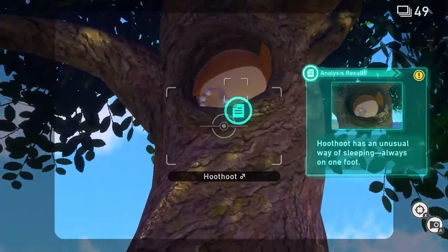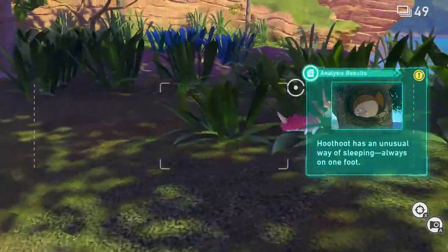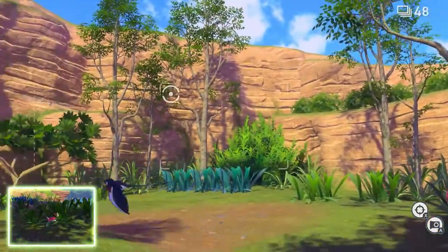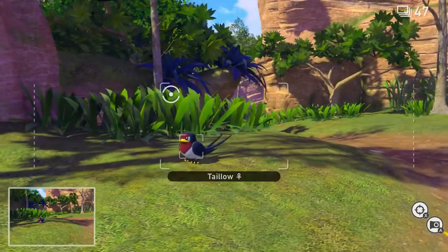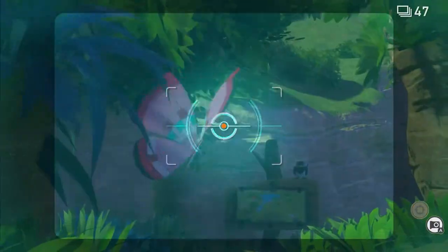Did you see that? Hoot Hoot sleeps in an unusual way — usually on one foot. Okay, I guess that's just owl trivia. I don't know what I gained from that necessarily. Not bad, not bad.